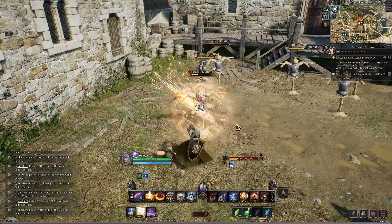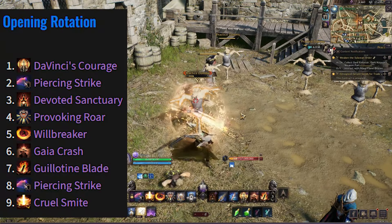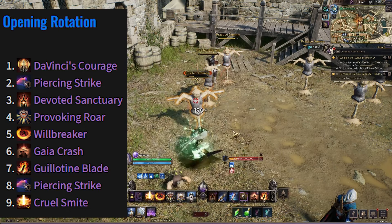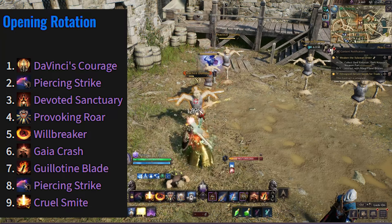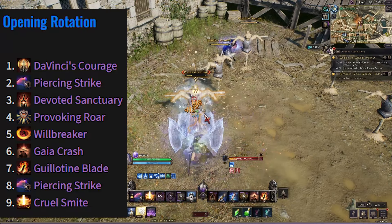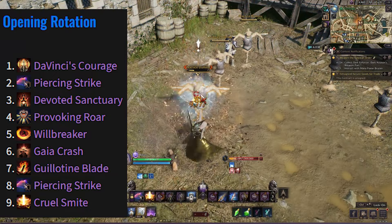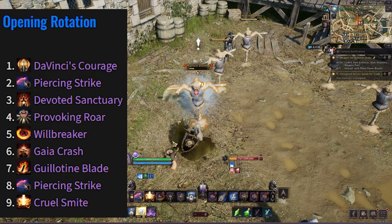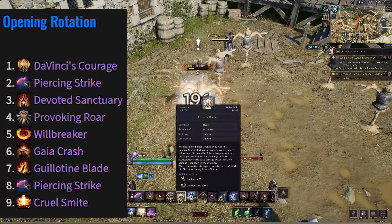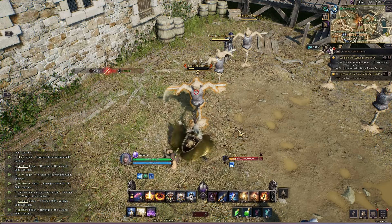Here's a quick rotation to follow: start with Da Vinci's Courage for buffs, then Piercing Strike to pull aggro, then Devoted Sanctuary or Provoking Roar for more aggro, then Will Breaker, then Gaia's Crash into Guillotine Blade. By that point you can rinse and repeat with Piercing Strike, then Cruel Smite. Everything else is used whenever needed — Stalwart Bastion if you're in trouble. It's super easy to tank in this game.